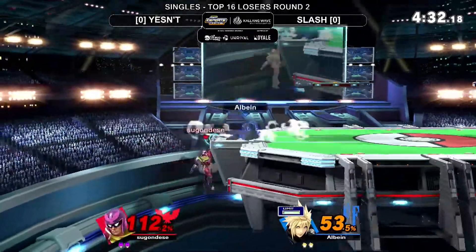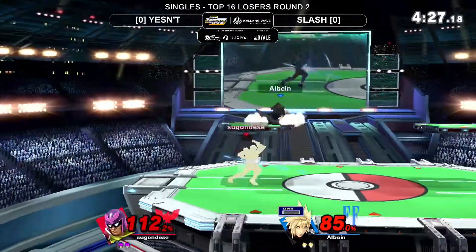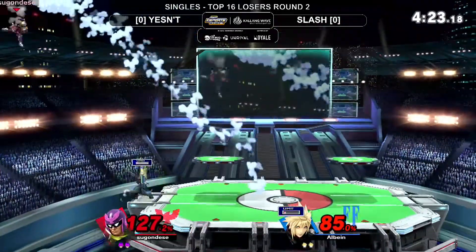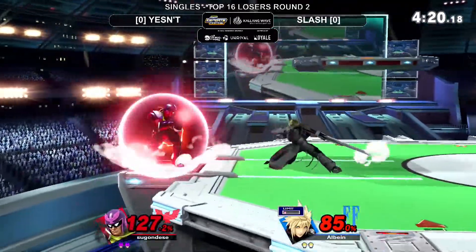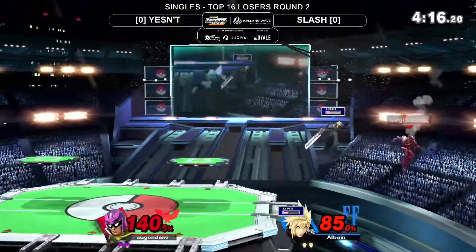There's a cross slash - no jump, but it goes low enough to avoid the cross slash. Goes for up B instead of an air dodge, just wanted to play it safe. Better to stay alive than to attempt the creep. Yesen bases the Falcon punish - very, very well played.